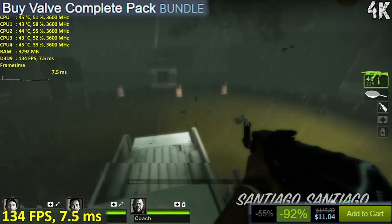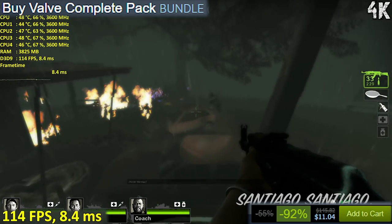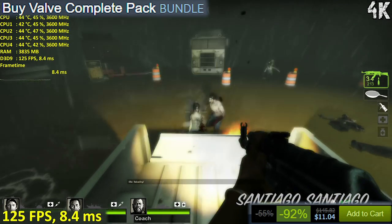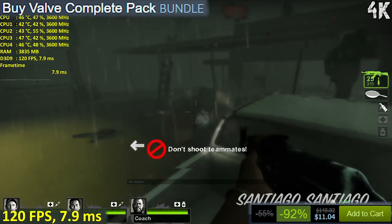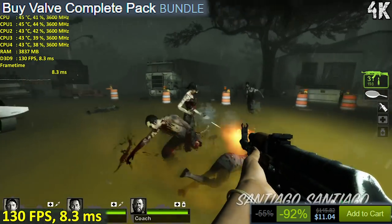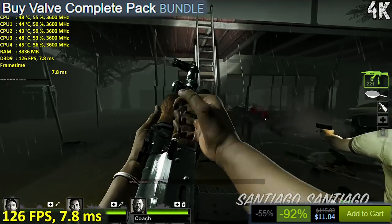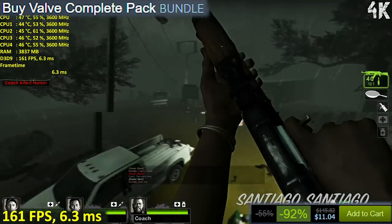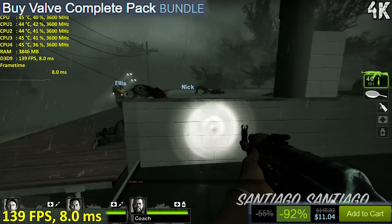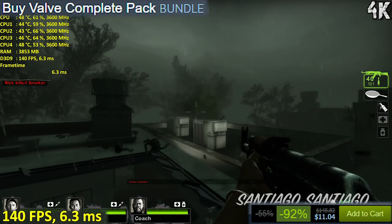Valve Complete Pack, 92% off, knocking it down to $11.04 US Dollars. Note that in some regions this pack is not available, so check your Steam store. I really can't stop recommending this pack whenever there's a Steam sale. For just $11.04, you get all the CS games, all the Left 4 Deads, Day of Defeat, the Portal games, Team Fortress Classic, and Half-Life 1 and 2. You have a ton of hours of gameplay here. If you don't own any of the Valve games or want to complete your collection, I highly recommend this one.